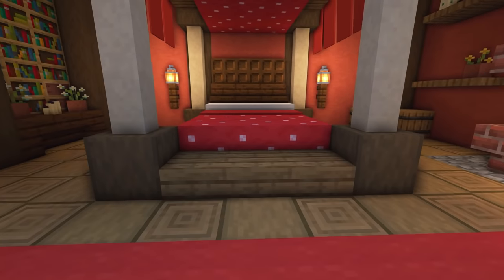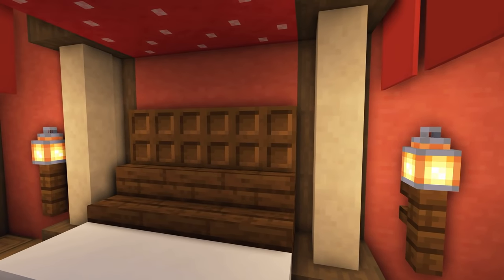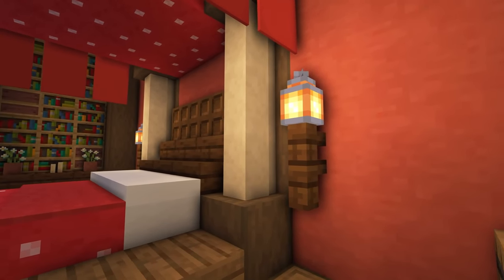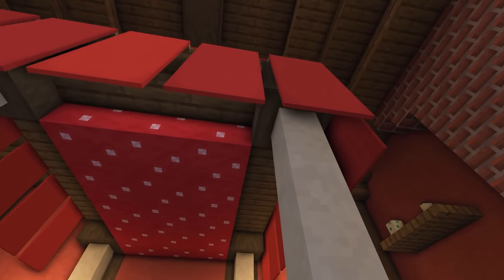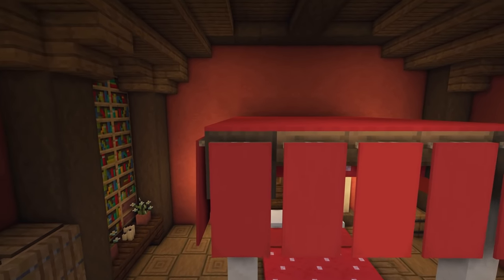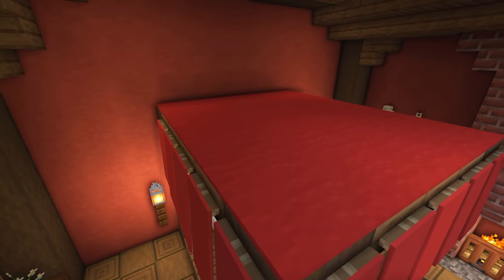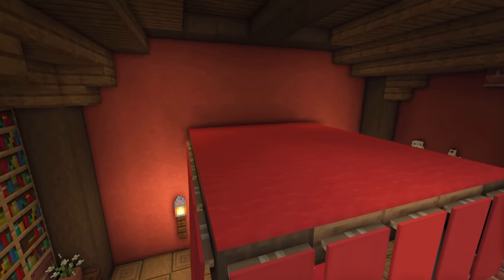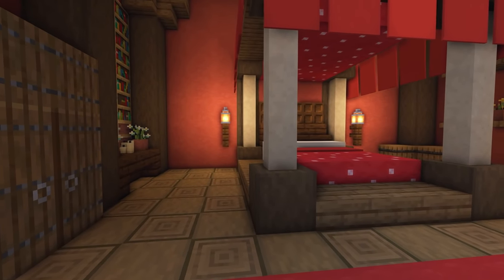Around the edges there are slabs to block it in as a bed, with stairs and trapdoors at one end. For the pillars, we've got sandstone walls going up to another block at the very top. On top, I've put some red carpet and red banners all the way around the edge. The red carpet is a good idea because it stops mobs from spawning — though you shouldn't get any spawning with the new 1.18 mechanics, it's always good to be safe.